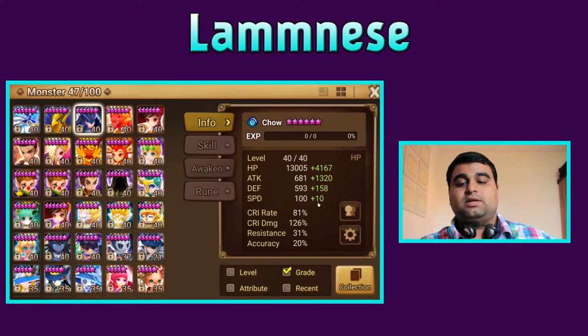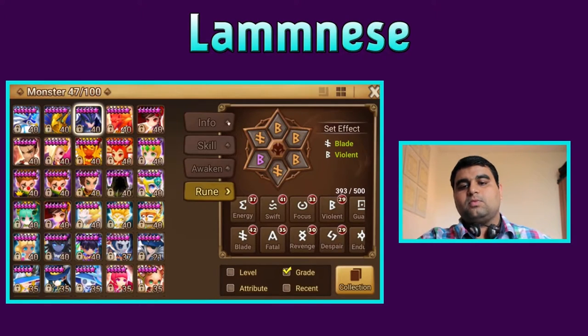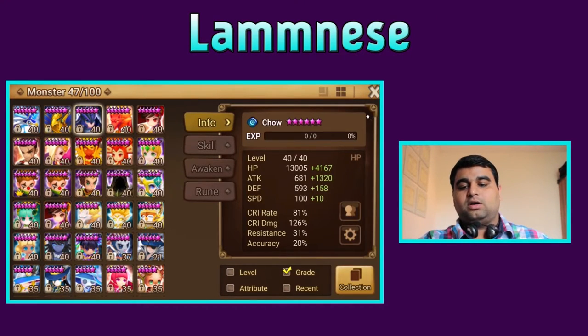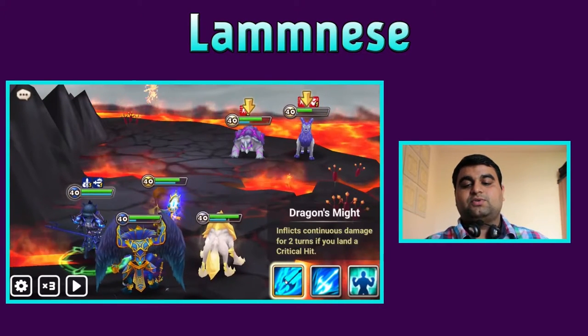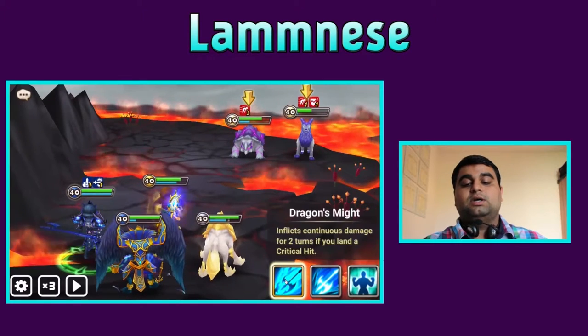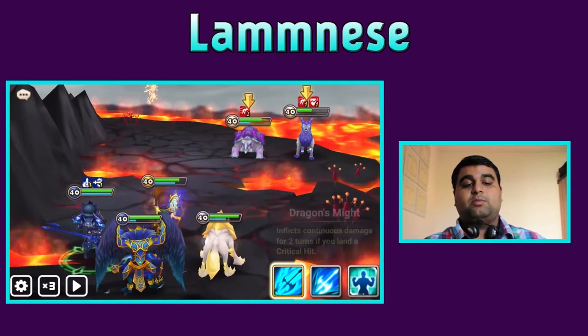With a crit rate leader or crit rate buff he will have 100% crit rate and a little bit of crit damage. So let's get right into it. Let's see the damage of his first skill, Dragon Smite, with armor break and attack buff.